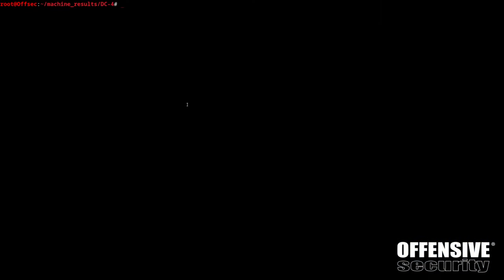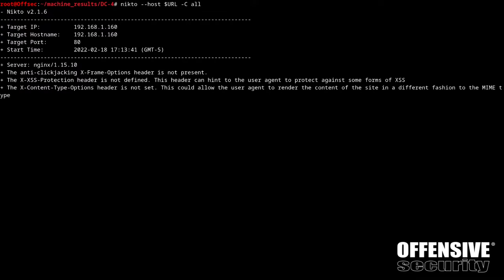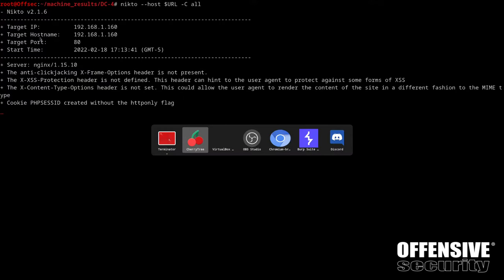Let's run a Nikto scan. I'll echo the URL, re-export it dropping the fuzz portion, then run: nikto --host $URL --checks-for-all. We can run that in the background - I doubt it's going to find a single solitary thing other than what we've already looked at, but there it goes.